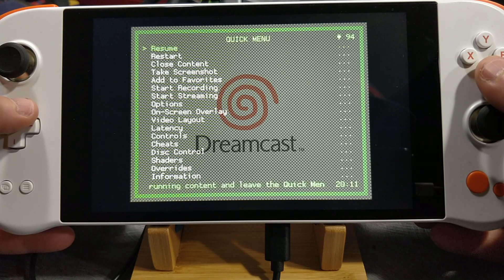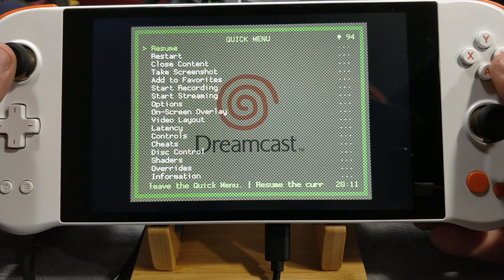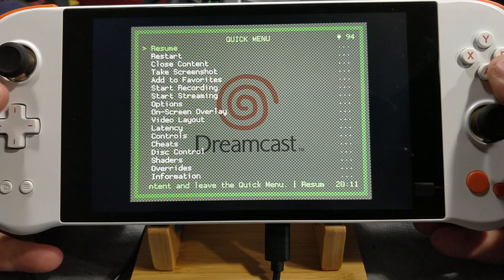The first thing you're going to want to do when you load Emulation Station, besides configure the controller, is you want to make sure you go into Settings, go to RetroArch, and you want to hotkey the exit button — or the menu button, I should say. And also possibly an exit button, because it's not done and you'll get trapped inside of games.